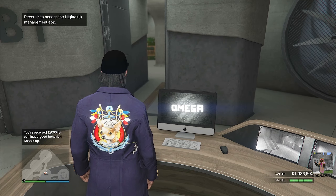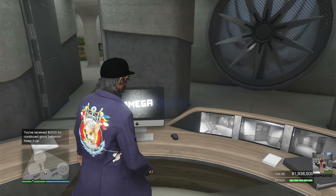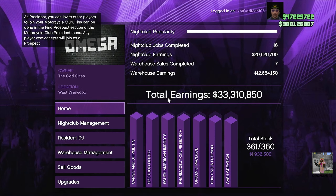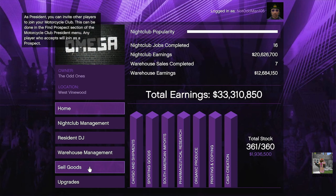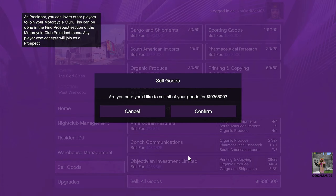At this point we have a full Nightclub, so let's sell all the product in our Nightclub Warehouse. Everything is full — this is one million nine hundred and thirty-six thousand dollars. Piece of cake, sell goods, and we're going to sell all goods at once. Let's do it.